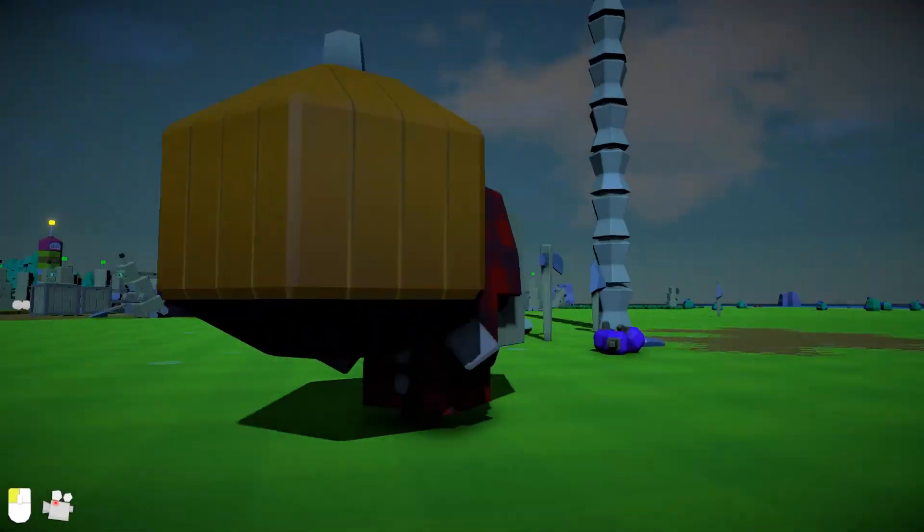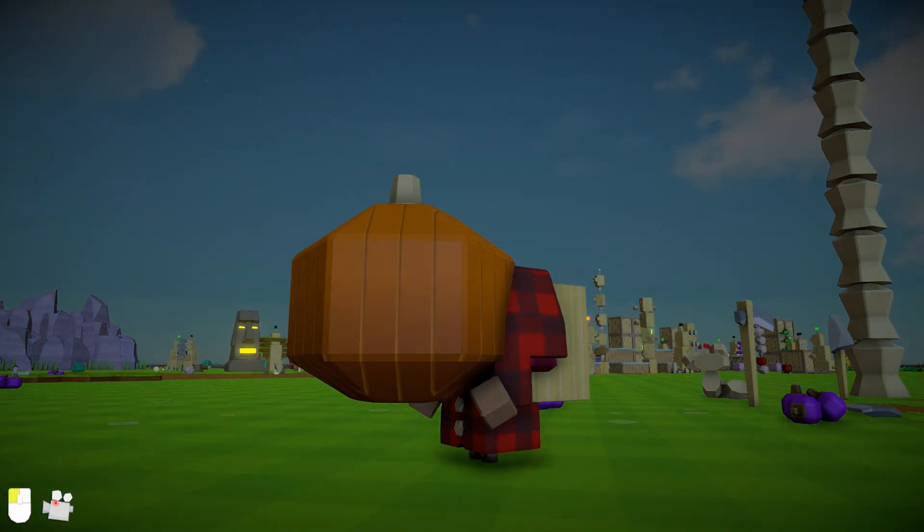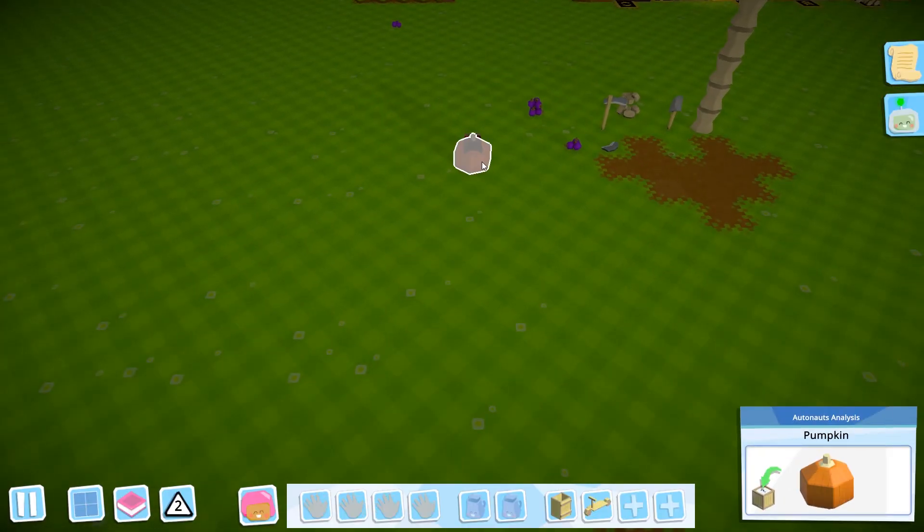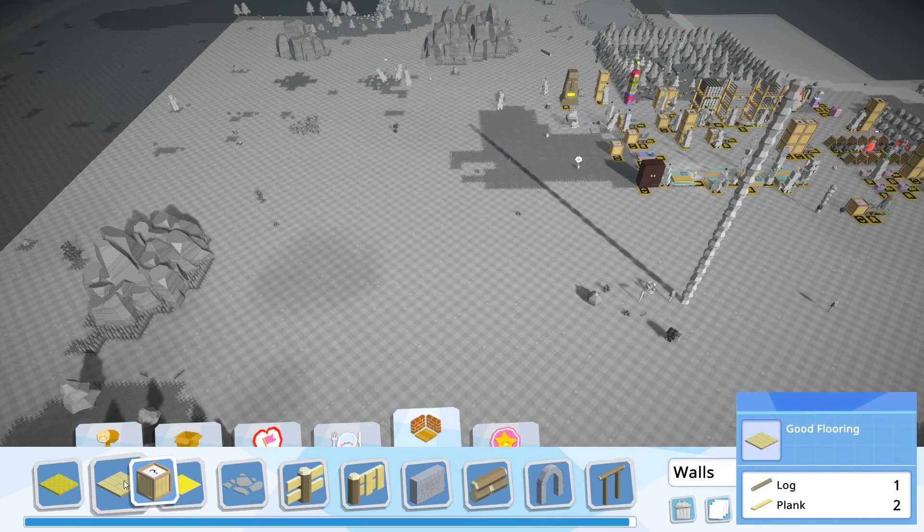There you go, that is the scythe, and we will turn it back to the pick. How did that smaller crop create this big a pumpkin? The pumpkin is literally bigger than us! We're gonna build something, right?